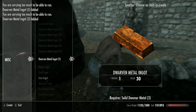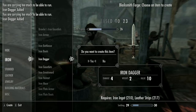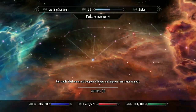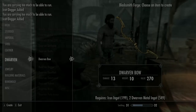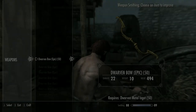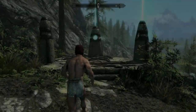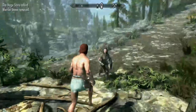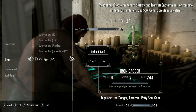Smelt all the Dwemer metal down into ingots, do the iron ore as well, and now craft iron daggers up to smithing level 30. At that point pick up the Dwarven Smithing perk from the skill tree. Then using the remaining ingots craft Dwarven bows — you can also upgrade the bows at a grindstone to boost smithing as well. It took about 100 extra bows to reach level 100, but once complete pick up the Mage Stone again and sleep.